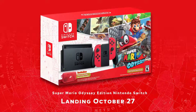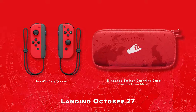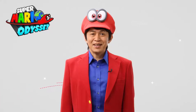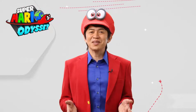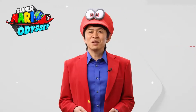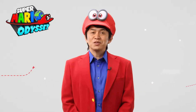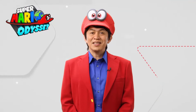Alongside the game, we're also releasing a special hardware bundle including the Super Mario Odyssey software and the themed Joy-Con you see here, along with the carrying case. We'll continue to release more new information on the official site of Super Mario Odyssey and on Twitter as we await Mario's next great journey. That's it for me, and from today's Nintendo Direct. Thank you for watching.